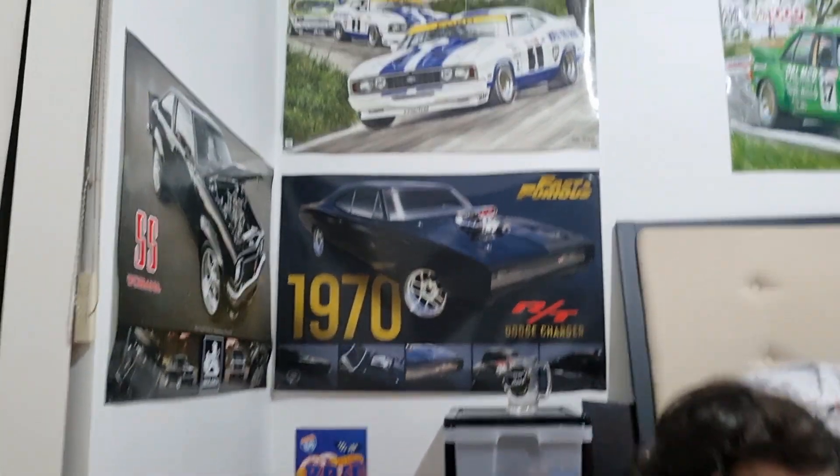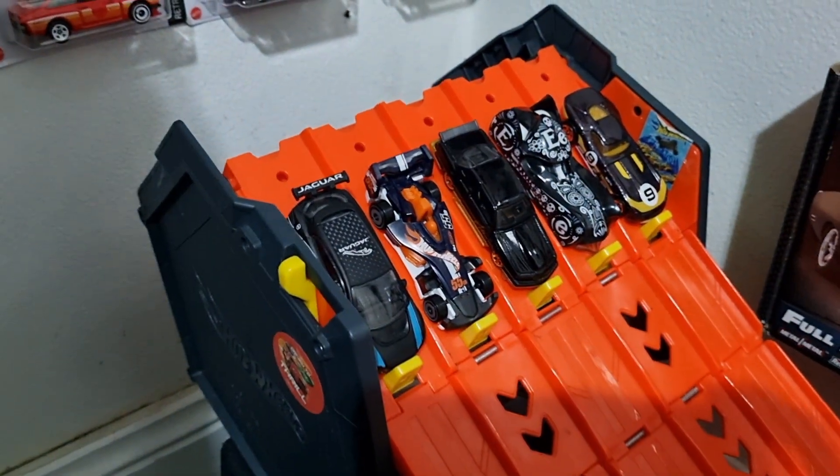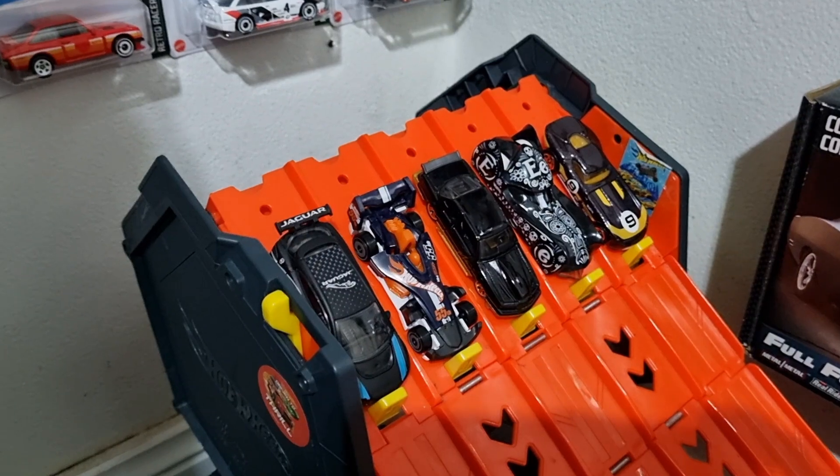Welcome to the Eatman Family from the drone. It's Daddy's Choice 34. And it is all of our new cars — 25 of our newest. These are the cars we talked about in the peg hunting video.